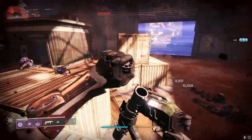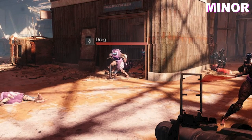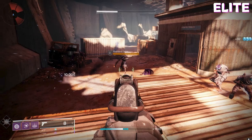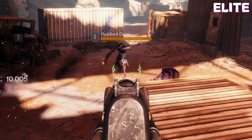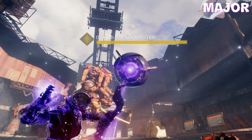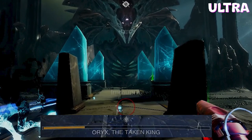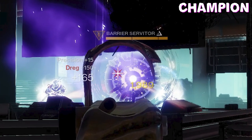Every enemy in Destiny falls into one of five categories. Minors have a red health bar and are easy to kill. Elites are tougher versions of minors with a dull orange health bar. Majors usually take the form of mini bosses or particularly strong enemies with a yellow health bar. Ultras or bosses are usually saved for end bosses of raids and campaigns, with a bar on the bottom of the screen. Finally, Champions are a sort of mini boss that are very hard to defeat without the help of champion-stunning armour mods.